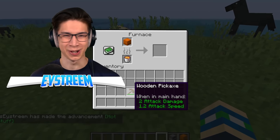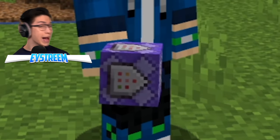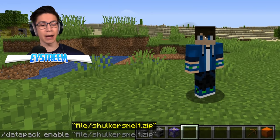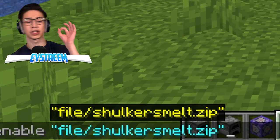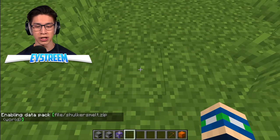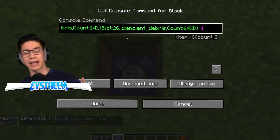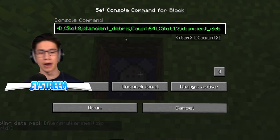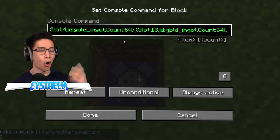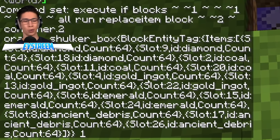So let's go ahead and expose this creator. To scam us innocent viewers into giving them free views, they used command blocks as well as a data pack. Sneaky, sneaky. They typed in 'datapack enable' and used the file 'shulkersmelt.zip'. You hit enter - we've enabled it. And now what they did first off was dig into the ground two blocks. They placed a repeating always-active command block, which basically replaces the shulker inside the furnace with one that holds all of those existing items - the emeralds, the gold ingots, the diamonds already smelted down. So that replaces that there. You can see the giant command in the chat if you want to copy this down.